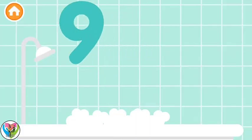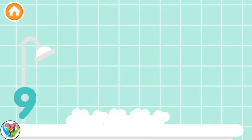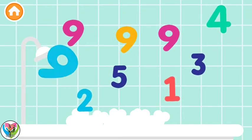9 — Color the number 9 — Amazing! Pop 9 bubbles — 1, 2. 3, 4. 5. 6, 7, 8, 9 — Collect all the number 9s — 9.